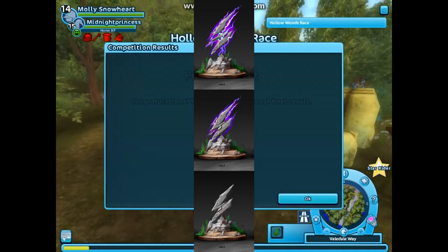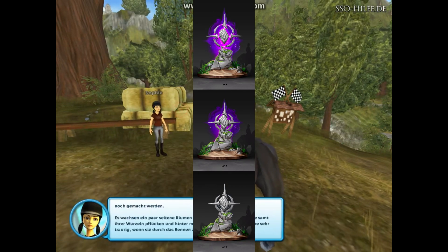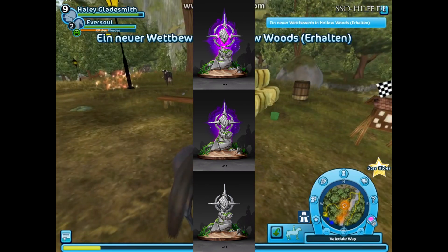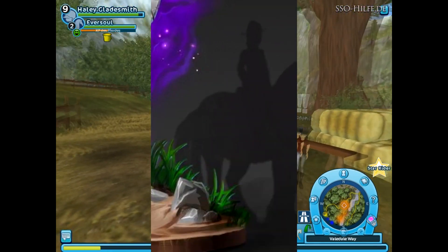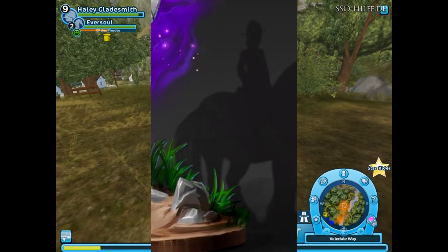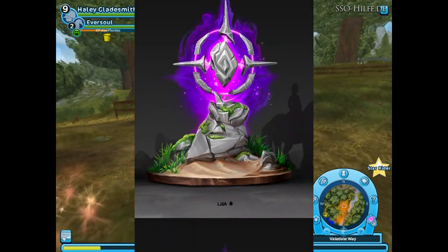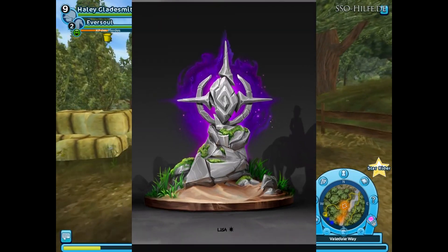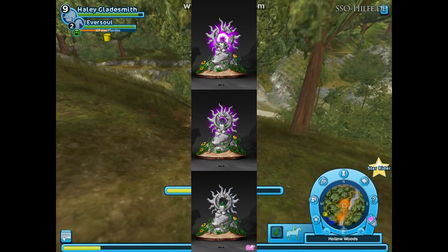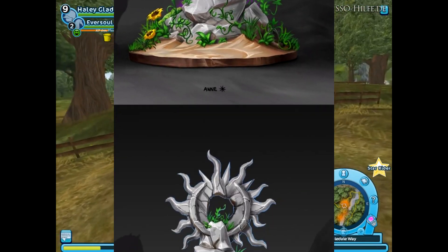Then there's Alex with her lightning symbol — three pictures for her as well. Then we have Lisa with what I think is either the sun or the star symbol — let's say it's the star. In one of her pictures there's a character that kind of looks like one of the rangers, but I'm just going to guess it's us. So there are three pictures of Lisa's rune stone. And finally we have Anne, with what I'm guessing is the sun symbol — also three pictures showing the progression.